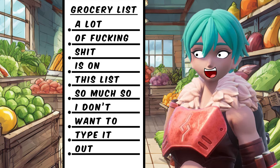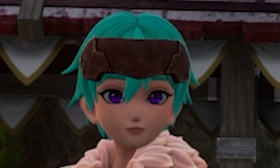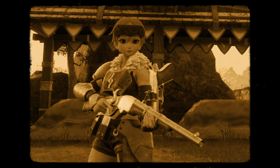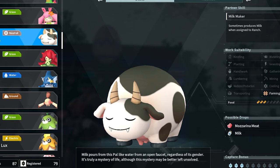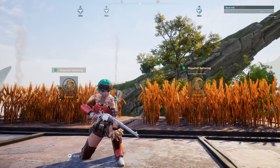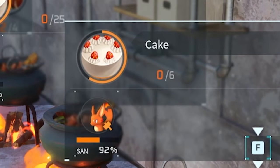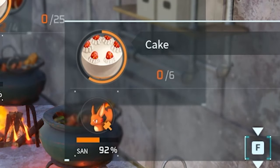You need an entire grocery list of things, and you can't just go to Costco to get the ingredients. You have to get the ingredients the old-fashioned way. You need to get this cow, that chicken, that bee, this wheat, and them berries. Then you're stopped by this insane timer just to make one cake.